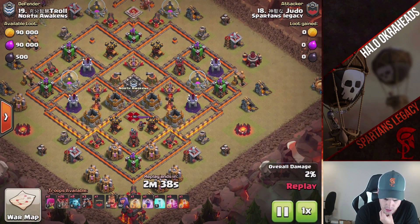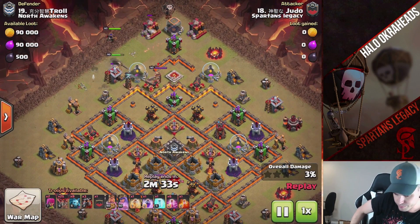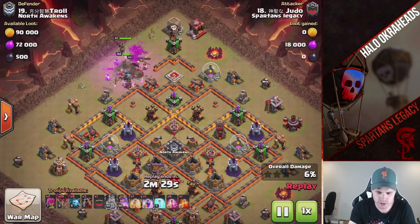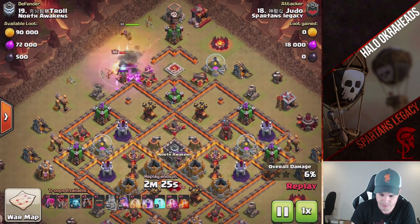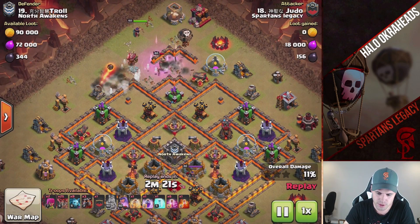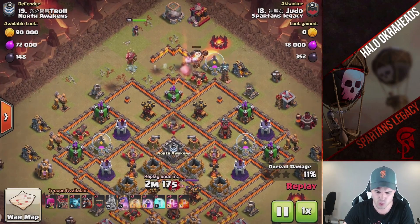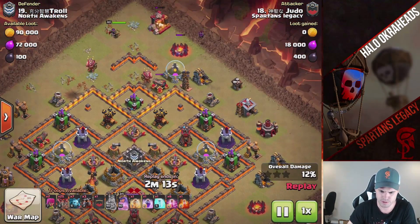He's not even using a blimp or a ram. I need to start doing more air attacks — I've been doing a lot of ground attacks with post-update. I don't know why I stuck with ground. I've been playing with that Go-Ram attack a lot, trying to see what it can and can't do, the limits of it. I've used it the last six wars. I did one queen walk. But anyway...